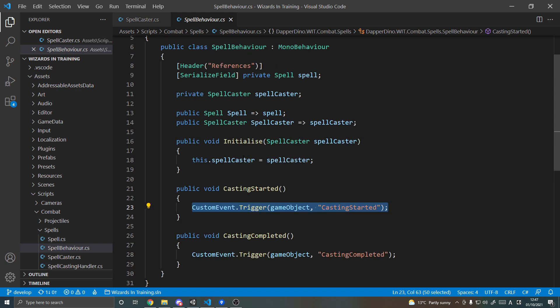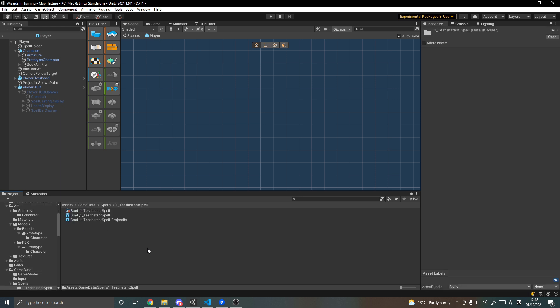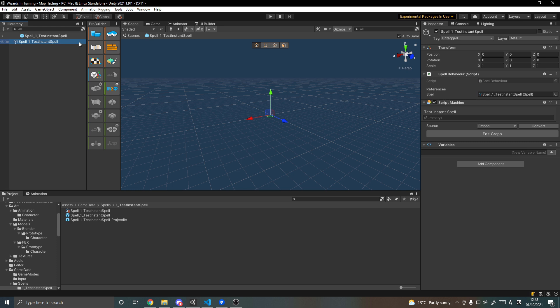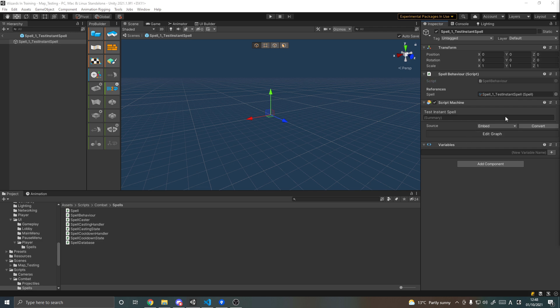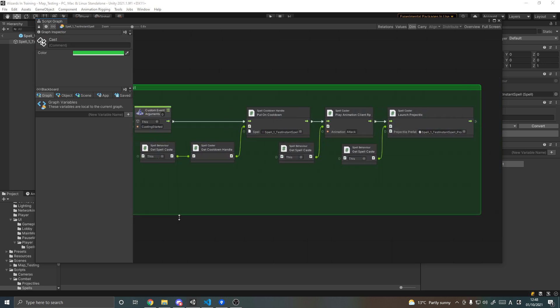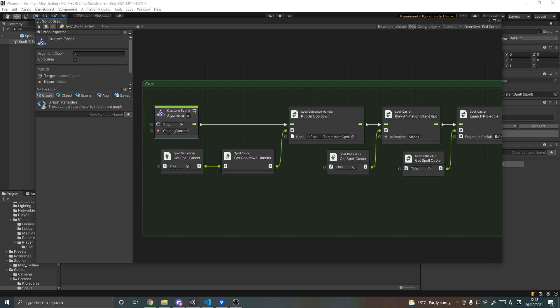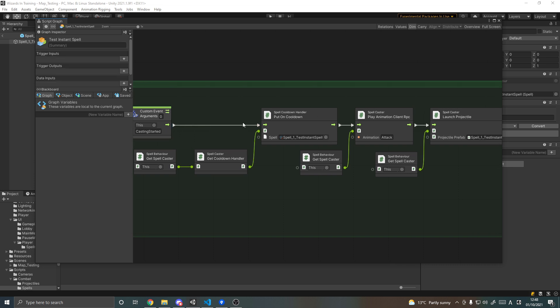Starting casting goes to the spell and raises a custom event called 'casting started'. This is to do with Bolt, the visual scripting inside Unity. So if I go to my game data spells and open the instant spell — the purple one — it has the spell behavior script and a Bolt visual graph. In the graph there's a custom event node called 'casting started', so when that line in code gets called, this event gets triggered, and then here is where I put the logic for the spell.